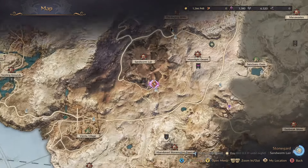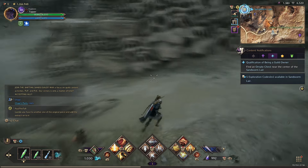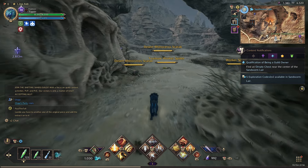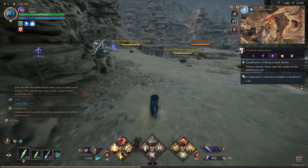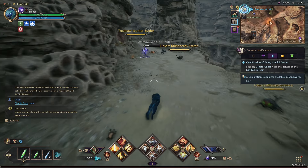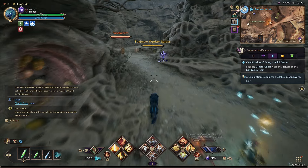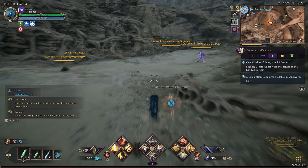Alright, this is where I am on the map. We're going to go this way. I thought I'd show you from the fast travel point, considering it is kind of like a maze over here. The walk should give you plenty of time to like the video — that's only the kind thing to do, especially if it helps you. We're just going to stick to the left here, and then go to the right.